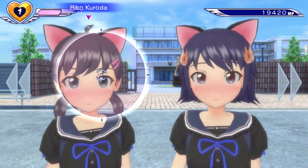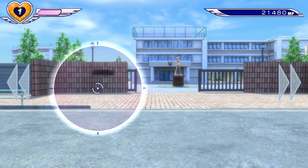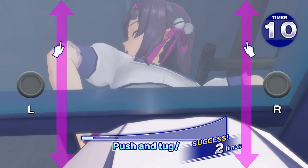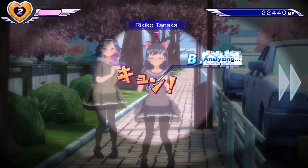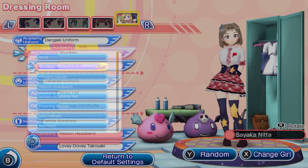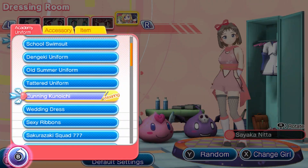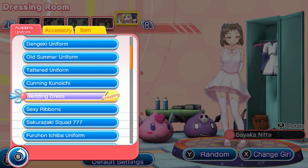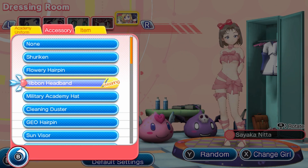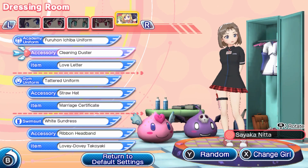The Switch releases of Gal Gun always seem to be more definitive additions compared to other console ports, especially when it comes to more bang for the buck. Gal Gun DP is no exception. This release includes almost all of the costume DLC from other ports, plus a ton of new stuff too, which is a huge savings. The MSRP is only $40 US dollars, but if you were to buy all of the included content separately on a different platform, it would add up to over $150 and you still wouldn't have everything that's included here.